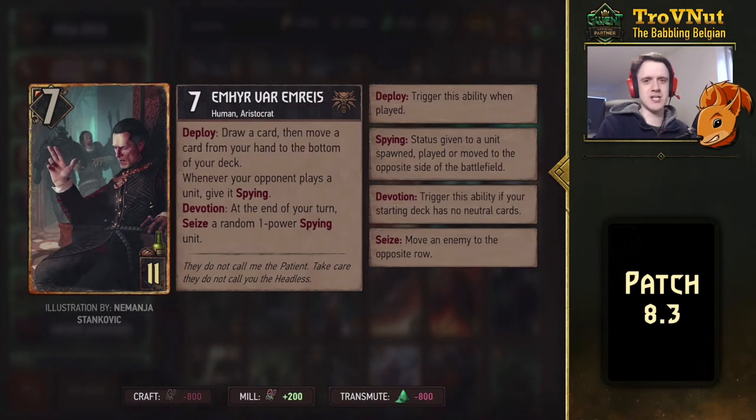Next up, Emhyr Varemrys, the Emperor of Nilfgaard himself. A very interesting card — 7 power, only 11 provisions. On deploy, you draw a card and move a card — discard a card from your hand to the bottom of your deck, a useful thinning option. Then the passive ability: whenever your opponent plays a unit, give it Spying. So if you have Emhyr on the board, whenever your opponent plays a unit, you will trigger all your Aristocrats and Thirsty Dames. All those Ancient cards trigger every time your opponent just plays a unit — on top of everything those cards already trigger on. That is very powerful.